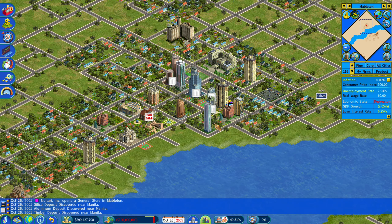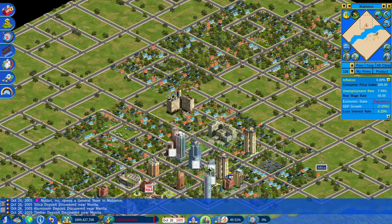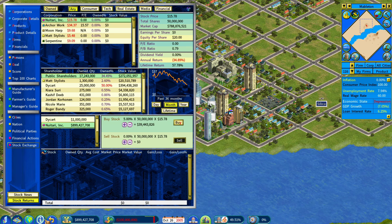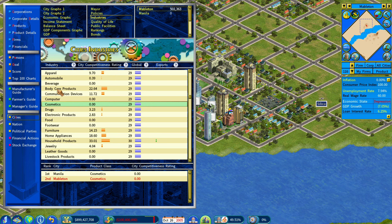Once you're inside the game, there are many new features. One is the city competitiveness ratings — a competitiveness rating based on each different product within the city. Right here you can see household products is a 33.01, which means building household products within this city is going to have an advantage over something like footwear. There are more employees working in that industry and it helps a little bit more.